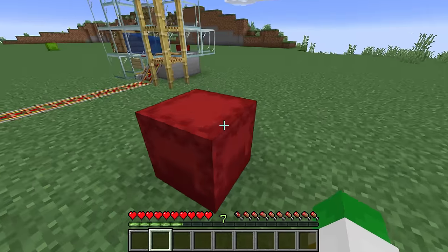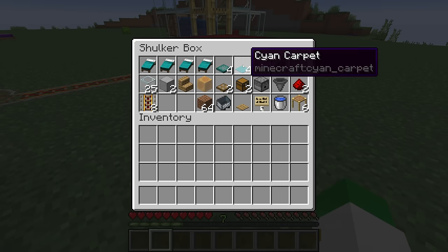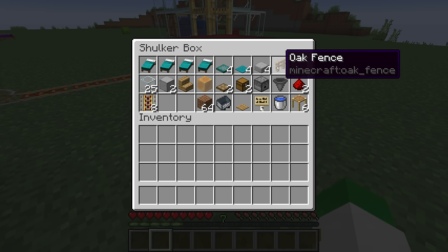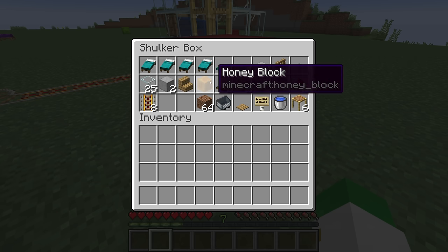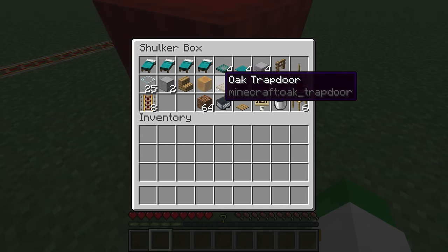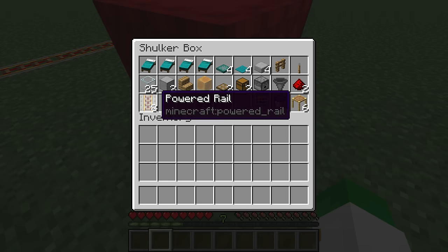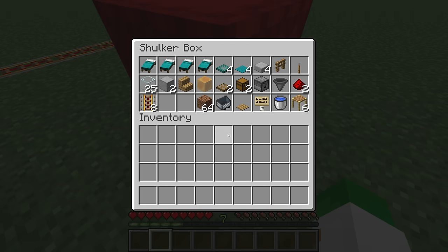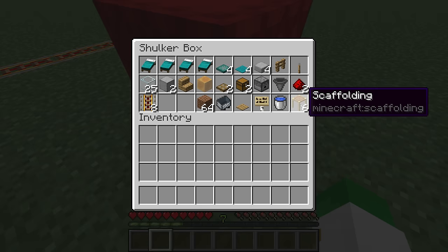For the auto breeder you'll need: four beds of any color, four trapdoors of any style, four carpets of any type, four slabs of any type, a fence, a lever, 25 building blocks (glass looks great), two additional building blocks, a stair, a honey block, two more trapdoors, two chests, a dispenser, a hopper, two redstone dust, a couple powered rails, some dirt for temporary blocks, as many mine carts as possible (ideally enough to fill the double chest, dispenser, and hopper), a pressure plate, a sign, a water bucket, and some scaffolding.